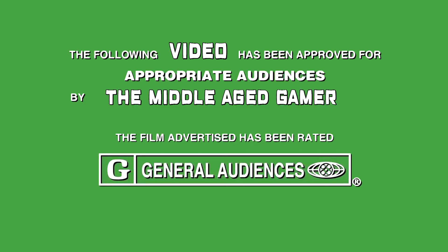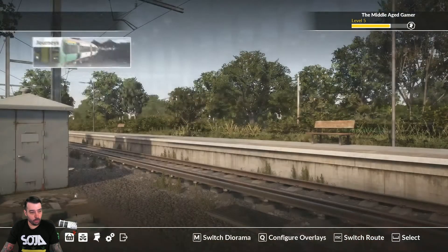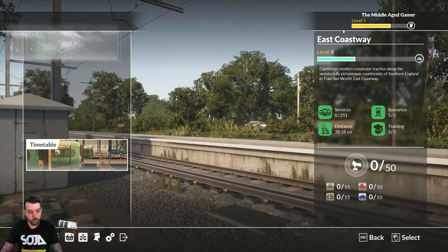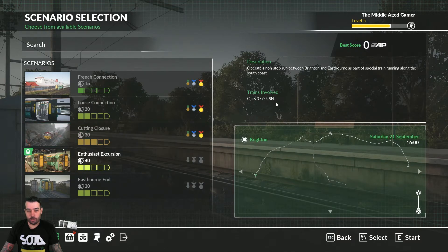What's up guys, Middle-Aged Gamer here and we are playing Train Sim World 2020 on the PC. We're going to do another East Coast Way scenario — next in line is the Enthusiast Excursion, about 40 minutes long and relatively easy. The description says operate a non-stop run between Brighton and Eastbourne as part of a special train running along the south coast using the Class 377-4SN.